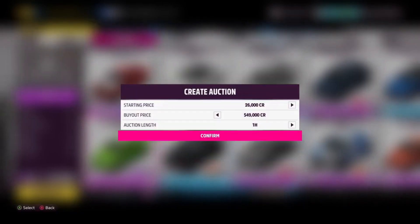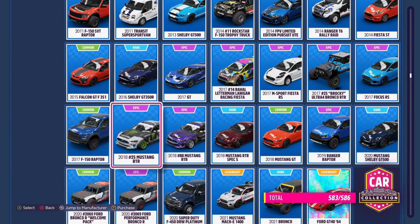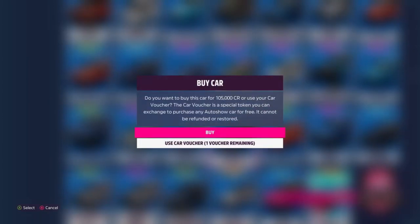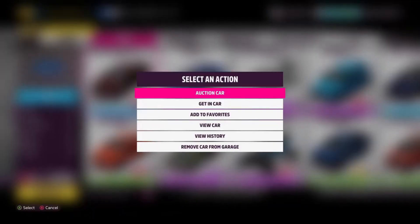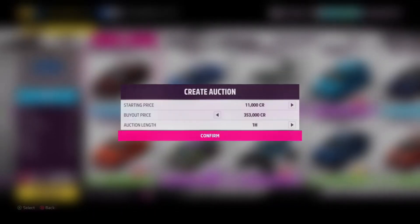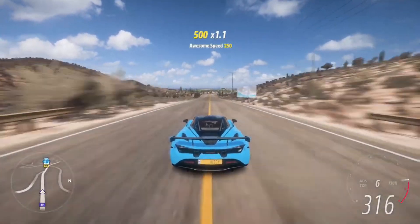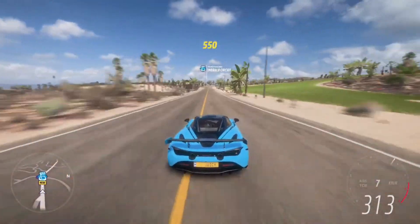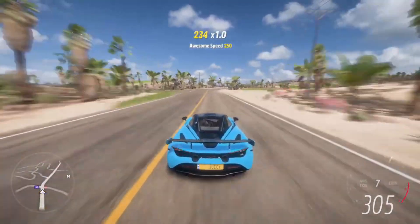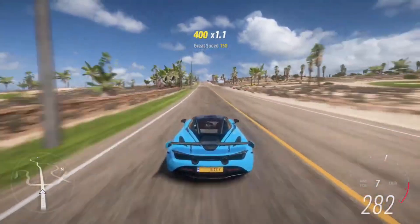The last auto show car is the Mustang RTR Spec 5 2018, which can be purchased for 105,000 credits and then sold on the auction house for 350,000, giving you about 250,000 in profit — so you'd be making a million credits for every four of these you sell. If you want me to buy your vehicles so you can claim the profits, make sure you're subscribed, drop a like on the video, and comment your gamertag below so I can find you in the auction house. Just put them up for 24 hours so I have time to purchase them.